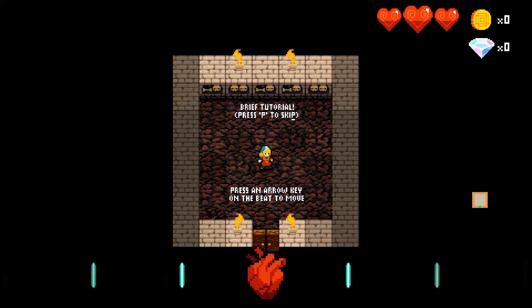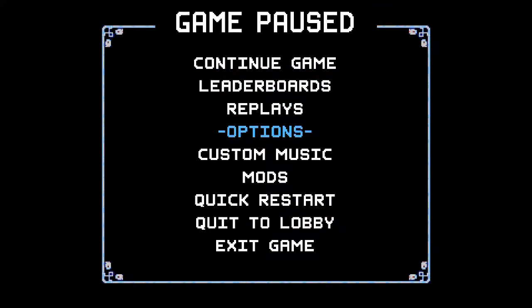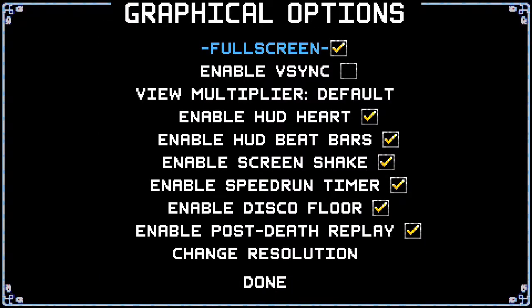The first thing we're going to do before we start playing is go into the options. We're going to go to graphical options and disable the disco floor. What I'm doing here is: once you get into the groove of the game and start doing really well, the floor will light up and change colors like a 70s boogie-town disco land. Personally, I find it pretty annoying, so we're going to disable that.